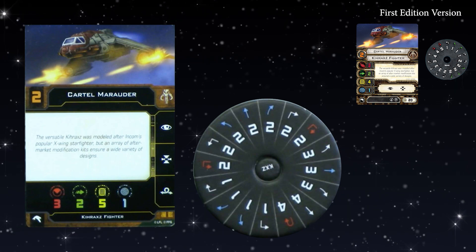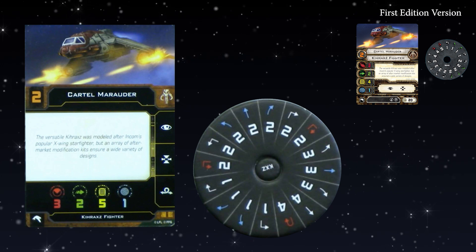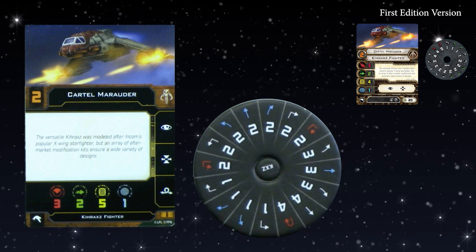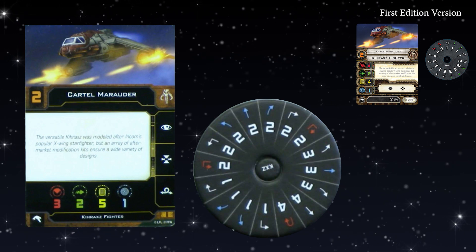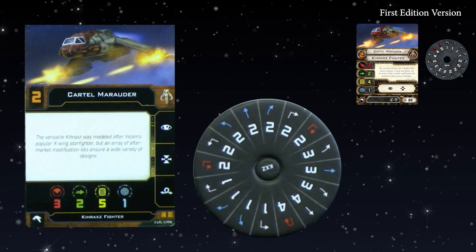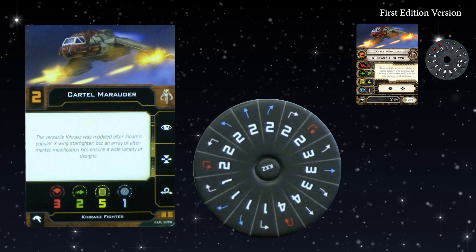Moving on to the Kyrax Fighter. Kyrax Fighters have been told they retain their three modification slots. Also three mods have gone to the Titan Scepter, because they want to mirror the old fixes. But instead of having cards that say you get more mods or fewer mods, it's just hard burnt into the app, which makes it a lot simpler. Which is really cool.